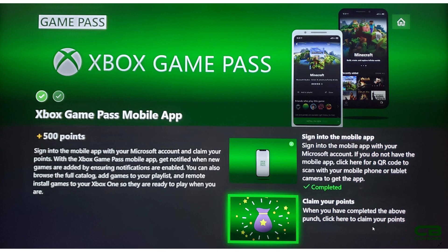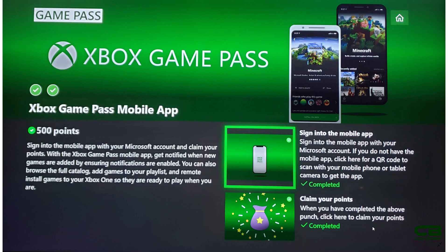I was worried this wouldn't complete, because sometimes when you do the quest and hit the A button to claim your points, it just won't do it — like it did to me this month for the ID at Xbox Game Pass Quest Punch Card. But it worked! It took me about a total of six minutes. I didn't need to log out and log in, uninstall and reinstall, or scan any QR code. I just opened up the app, waited a few minutes, went into the Microsoft Rewards app, hit the A button on the little bag, and claimed my 500 points — just like that.